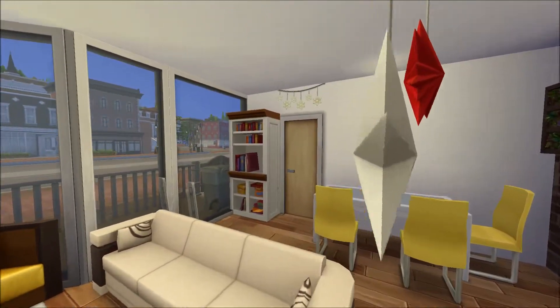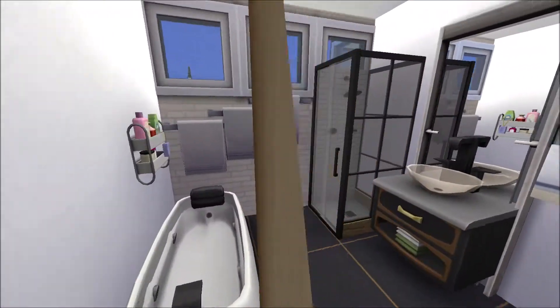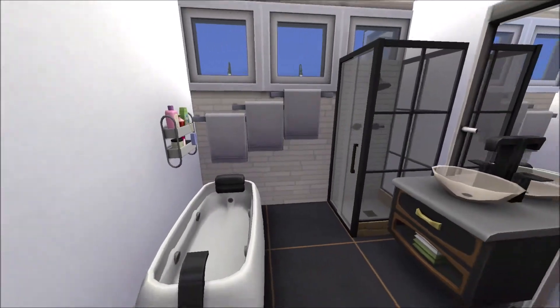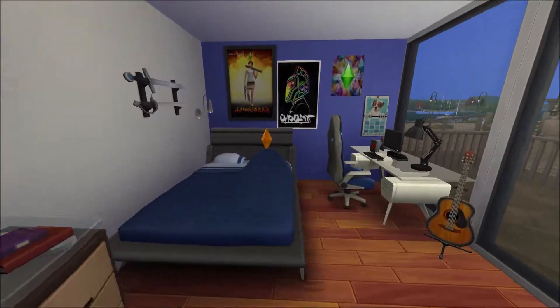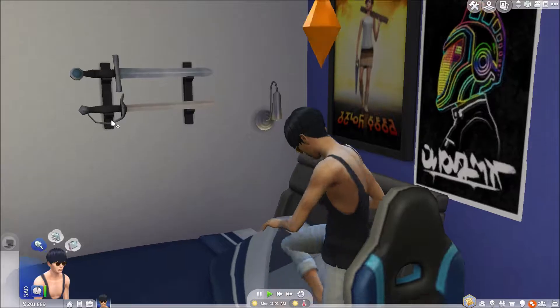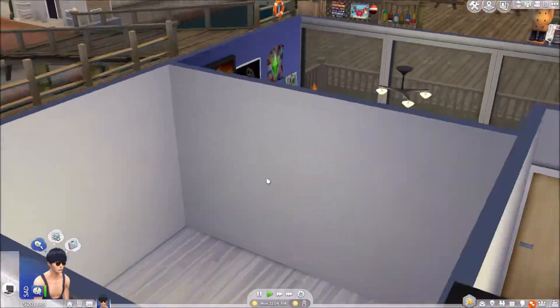There are some plants there. We're going to go to the next room, which is the bathroom. This is a nice little bathroom — it's clean and luxurious but not overly so. Oh — why is my sim crying? He's sad from low social. Let's go outside and have him do a friendly introduction with someone.